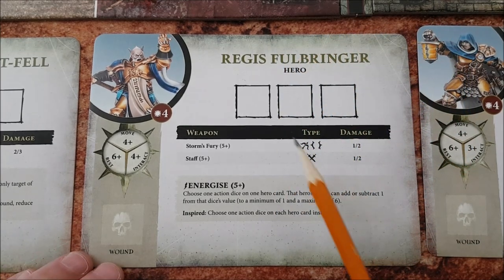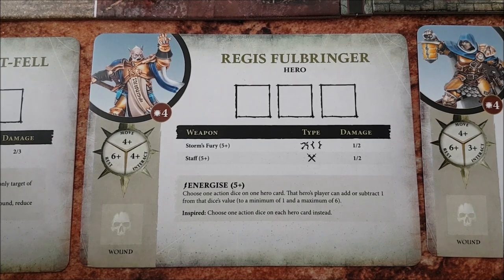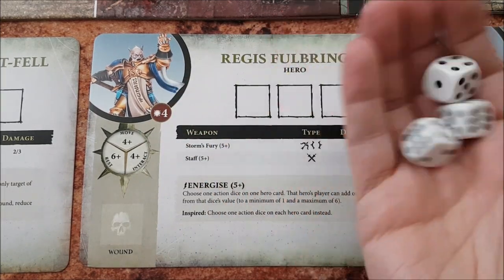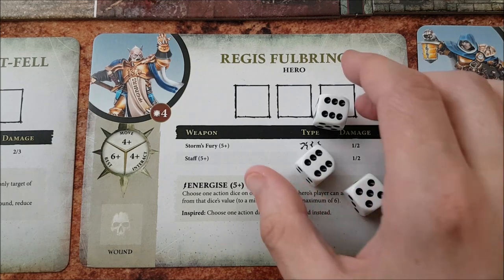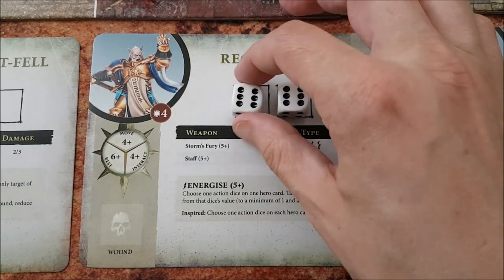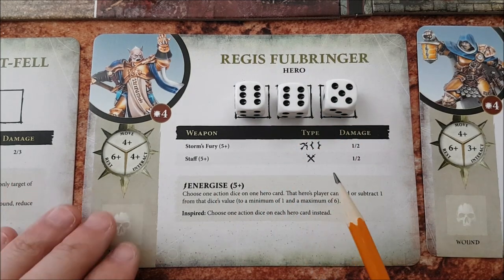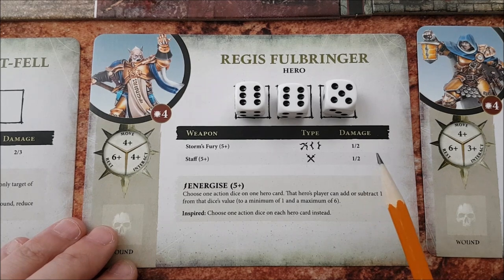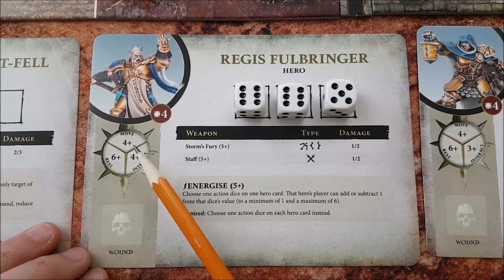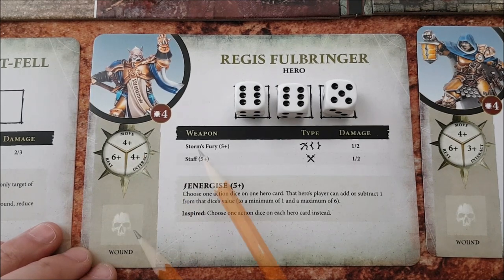Next I want to look at the hero cards. Each hero has their own abilities, but they all play pretty much the same way. At the top you see three squares, and these are for your action dice. At the start of each round, all players roll three dice and place them into the squares. To perform an action, you spend one of these dice, so each player gets three actions per turn. The actions you're able to perform are listed on your card. All heroes are capable of a move, rest, or interact action. All players also have one or more attack actions and a special action — in this case, the special action is Energize.